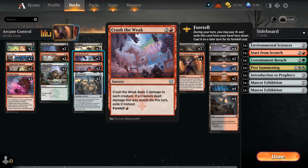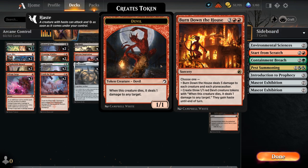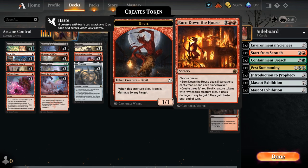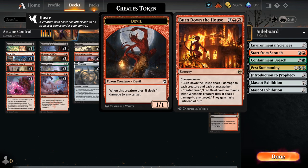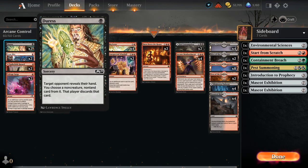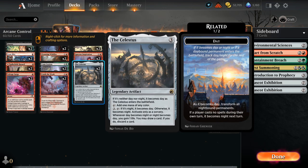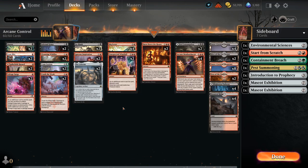We've got some sweepers with two copies of Crush the Weak, which can be foretold on turn two so we can cast it for one mana, as well as two copies of Burn Down the House, which is also a nice one to exile with Arcane Bombardment, as we can still make three Devils even if the board is already clear. The Celestus gives us another nice ramp artifact to maybe get Bombardment into play ahead of schedule. We've got a lot of one-mana plays that we can cast the same turn we play Celestus, and the additional card selection when it switches from day to night is quite useful so we can find Bombardment more reliably.